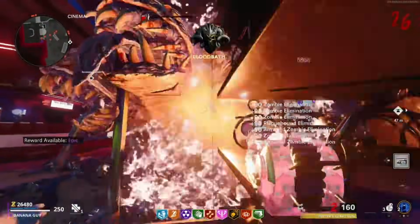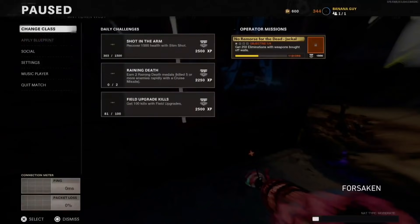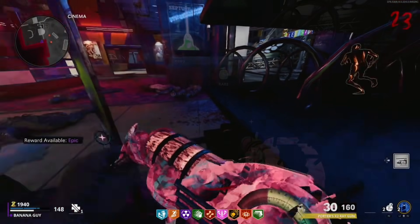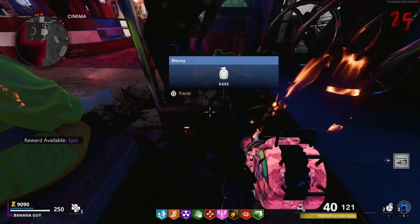Heading into Glitch 2, come to the Anytown West area and look toward this poster. You want to make sure you have the PhD perk at least tier 4 or above. You want to slide forward toward this poster, and midway through your slide you want to pause your game. You can now unpause, and if done correctly you should bridge through the wall.